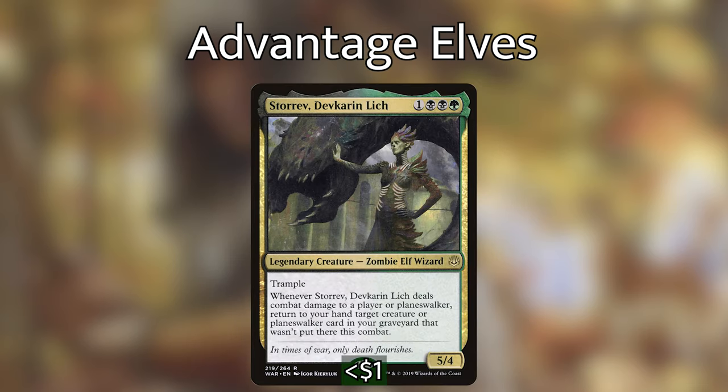And then we have Storrev, Devkarin Lich, and this is a super interesting card. It has Trample, it's a 5/4, and when it deals combat damage to a player or planeswalker, we can return a creature from our graveyard to our hand as long as it wasn't put there in this combat. I think this is a super good recursion piece. A lot of our elves are going to be picked off by our opponents — maybe our lord, or one of our elves that creates a ton of mana. So being able to get them back and cast them again to trigger maybe a Beast Whisperer or one of the other cards is super impactful.